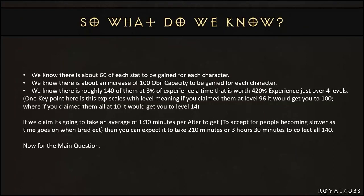So what do we know? We know there's about 60 of each stat to be gained per character, about 100 Max Life capacity, and roughly 140 altars at 3% experience each — that's 420% experience, or just over four levels. One key point: the experience scales with level, meaning if you claimed them all at level 96 you'd get to 100, whereas if you claimed them all at level 10 you'd only reach level 14 and 20% through.